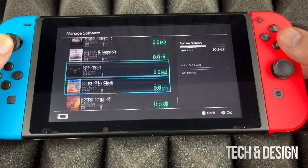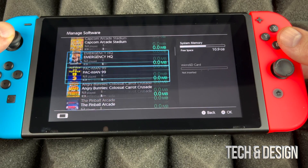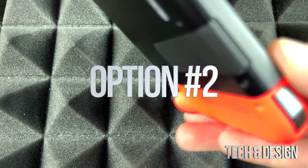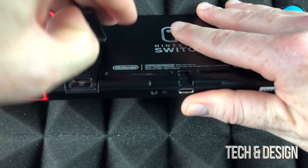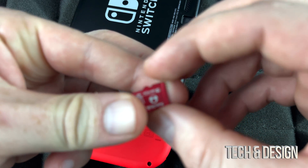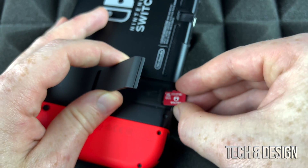Down here, these items are not really installed games, which is why they're taking up zero megabytes. As mentioned, we're going to need to insert a microSD card — the slot is on the back of your Nintendo Switch, right here.